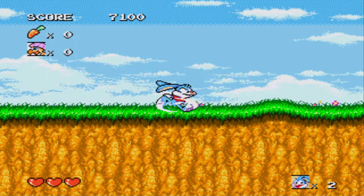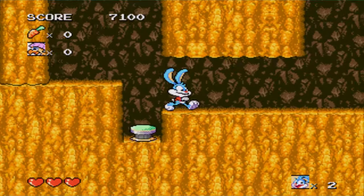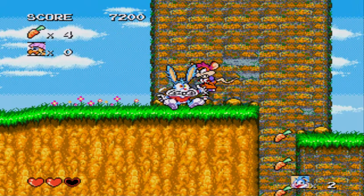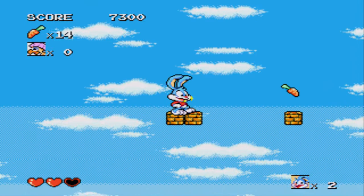If you press the B button, you can slide — a way to get your speed and kick at enemies. Unfortunately, like Sonic the Hedgehog, they find plenty of ways to ruin your momentum and your fun. That's what I didn't like about Sonic the Hedgehog — it tries to be fast and then does everything in its power to make sure you don't actually run fast. What's the point then?